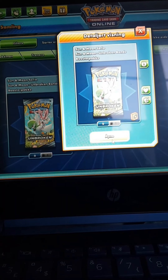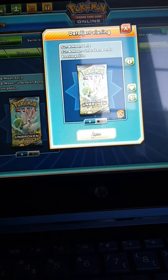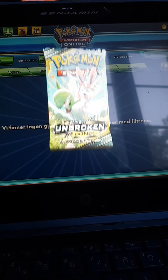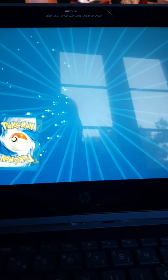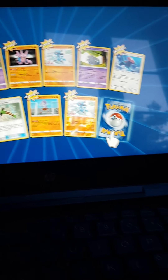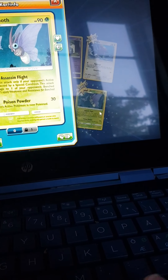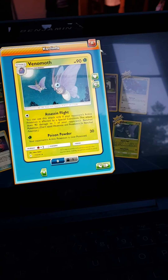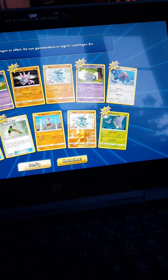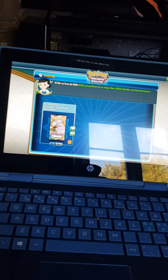So far a little bit, and I got an Unbroken Bonds so let's see what we get in the Unbroken Bonds one. Open please — nothing cool, only a Venomous. Nothing cool.